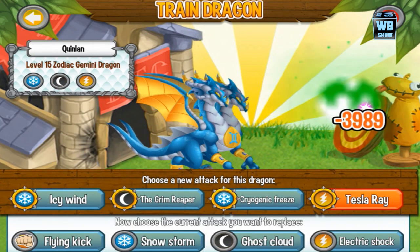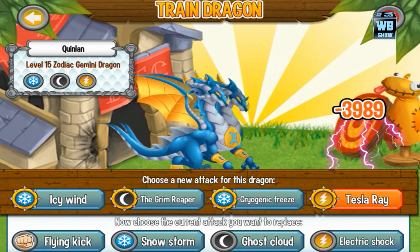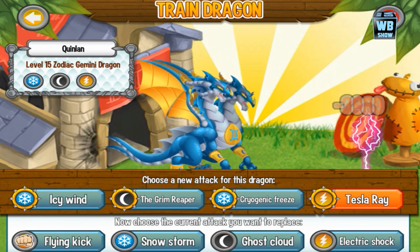Let's look at his basic attacks, which are Flying Kick, Snowstorm, Ghost Cloud, and Electric Shock.